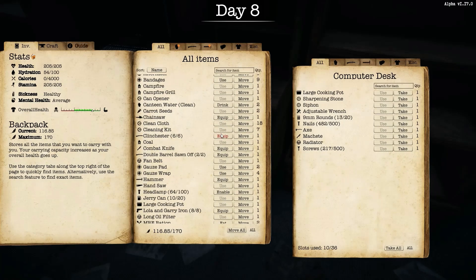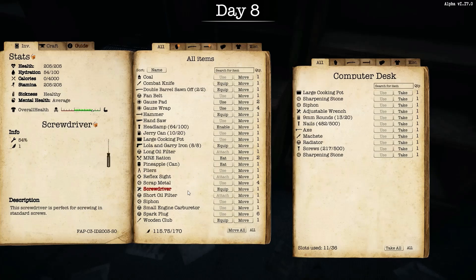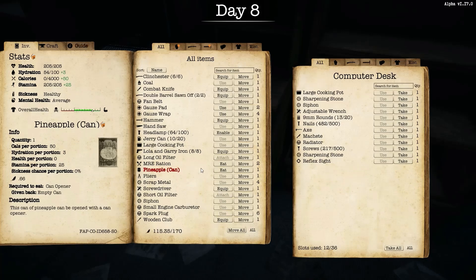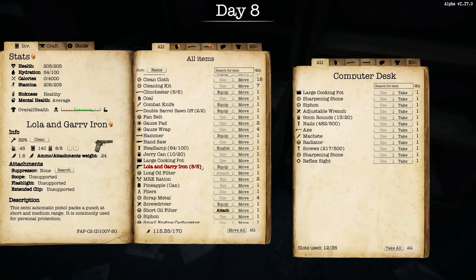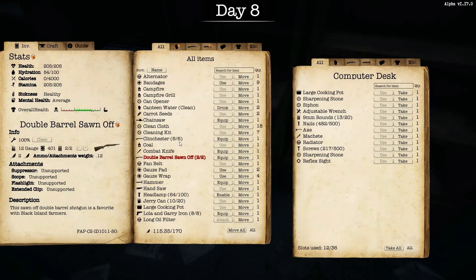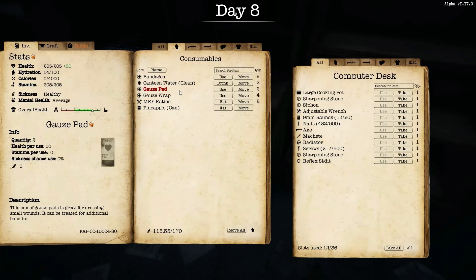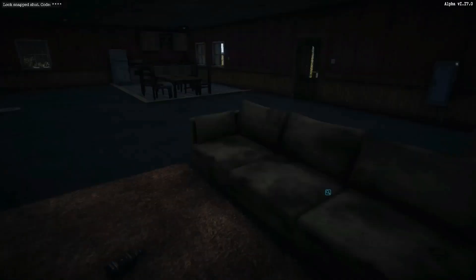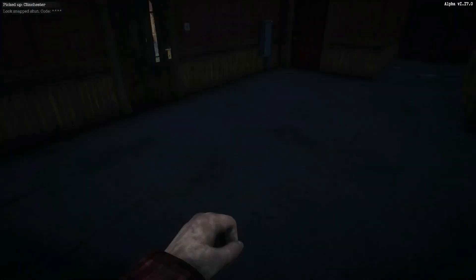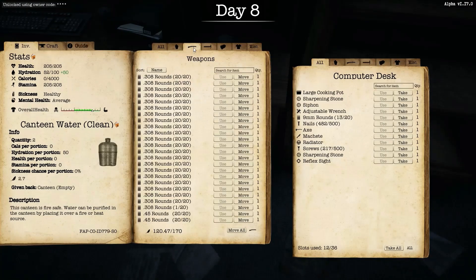What I'm going to do instead — where's those sharpening stones? Let's move that over. I can hear the zombies outside. Let me move a few items over — the reflex sight. I got two MREs, long oil filter. What else don't I need at the moment? I'll keep all my other stuff on there. Then I pick up another gun — let me check my weapons. Let me pick up this Clinchester here and put that in the locker.